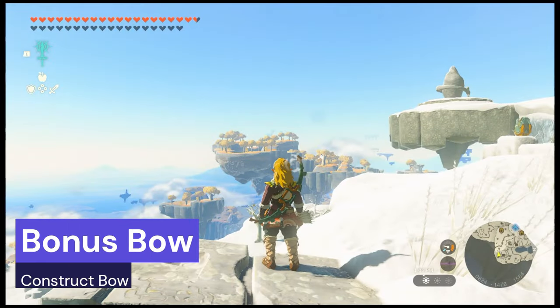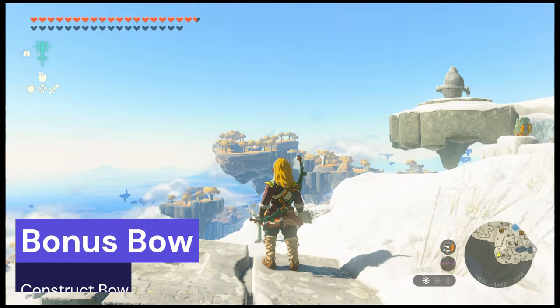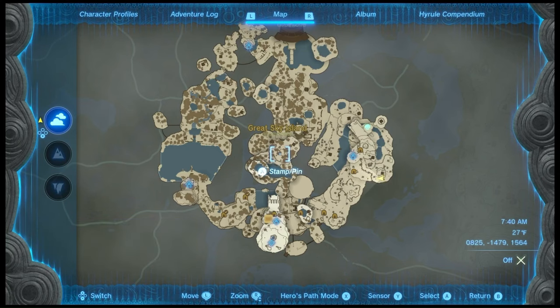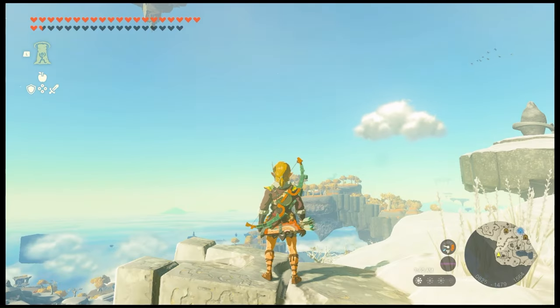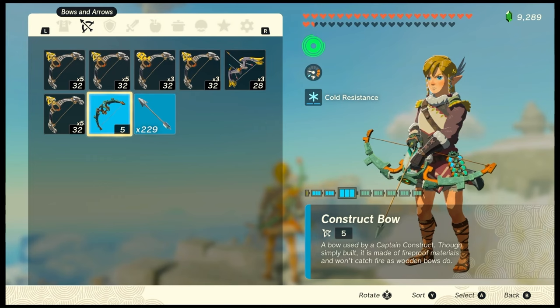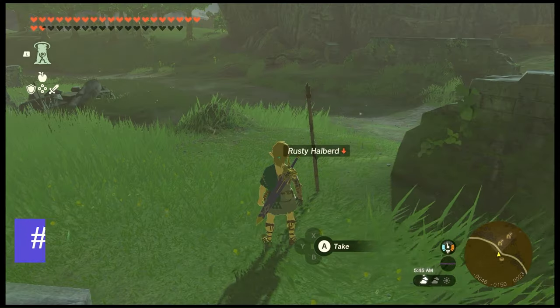Bonus bow: Construct Bow. These can be found at the Great Sky Island and other locations where weaker constructs are found, typically obtained by defeating constructs. It has 5 base damage, a durability of 18, and a range of 20, making it one of the weakest bows in the game.